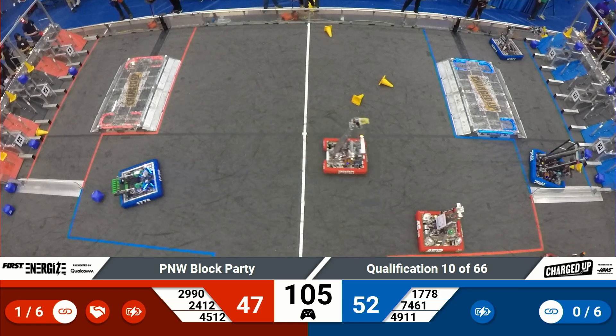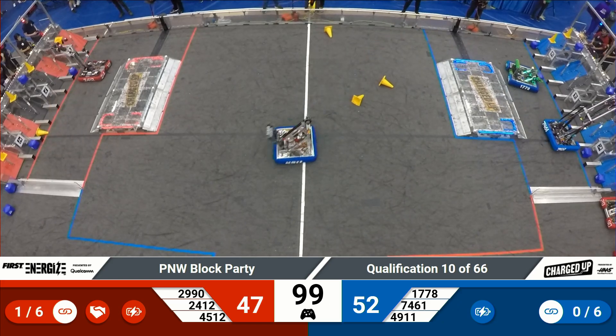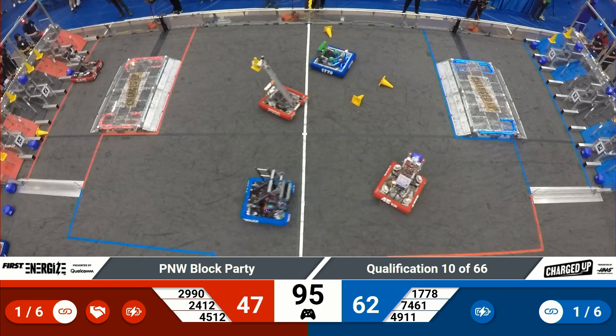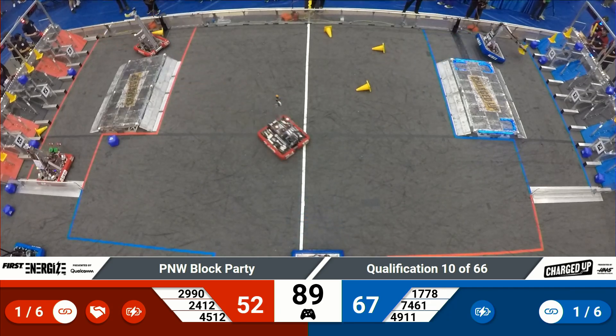Lots of collisions here in center field. Sushi Squad trying to head back home, moving into a couple of Red Alliance robots as they head in to score with a cone. They line up with that upper row cone node and deliver it for another five points and completion of a link. They head on back to their loading zone.